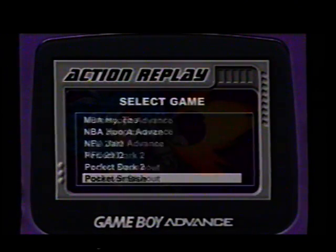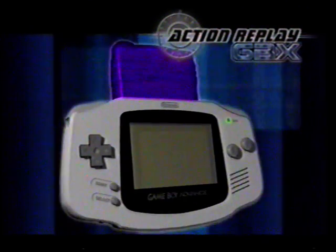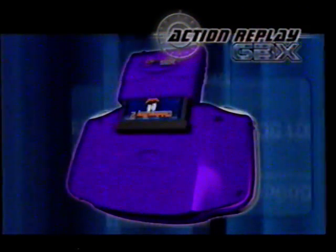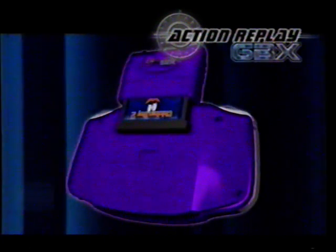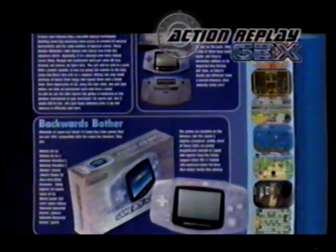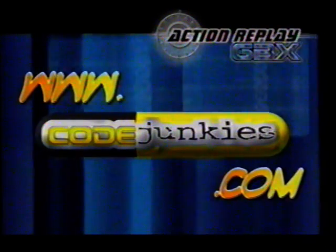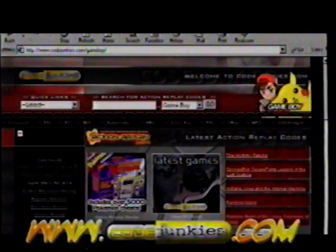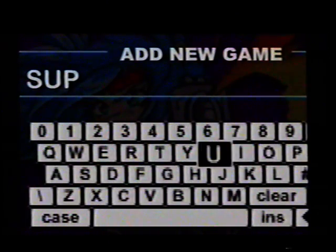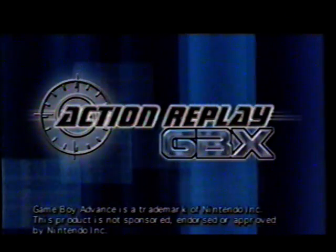We'll be right back. The cartridge simply slots into the back of your Game Boy Advance. Plug in any Game Boy Advance game and get ready to show them who's boss. You'll find the very latest Action Replay codes in GBX Magazine, on www.codejunkies.com, or by calling the Code Junkies hotline. You can enter new codes quickly and easily. Put the power in your hands today with Action Replay GBX, the ultimate cheat cartridge for Game Boy Advance.